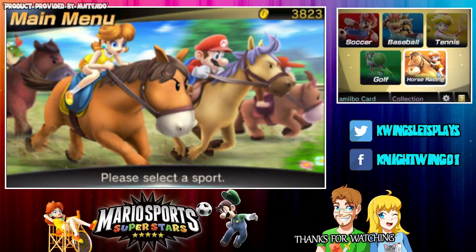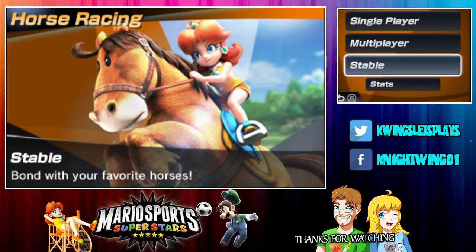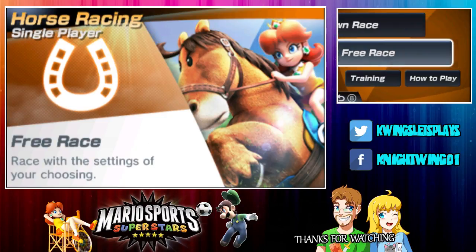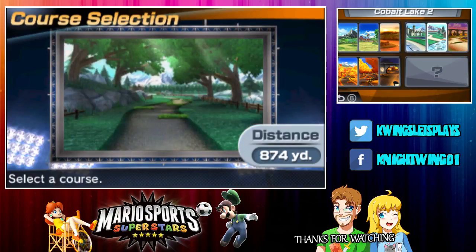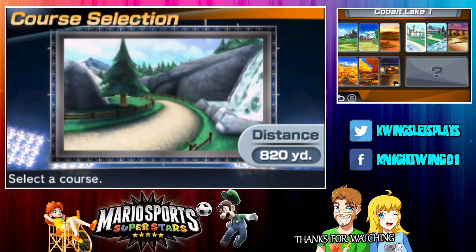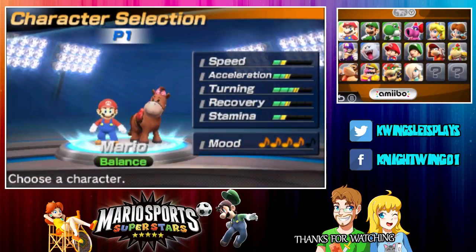Hey, what's happening gamers, welcome back to Mario Sports Superstars! As promised, today is the horse racing - Mario Kart clone with animals, which is not weird at all. We have the stable mode - I have no idea what that is, maybe they're bionic horses. We can do crown race or free race, race of your choosing. I see a castle and a forest - I like that castle, it's pretty.